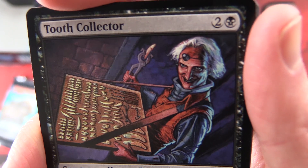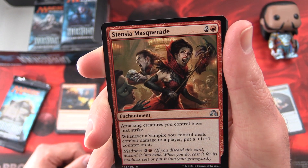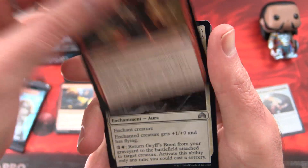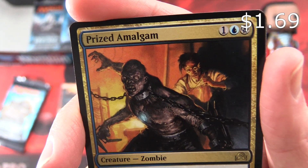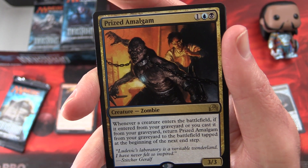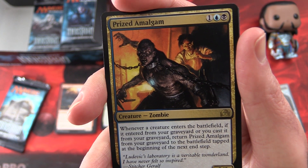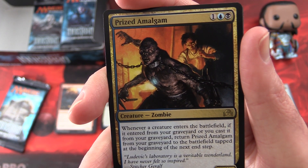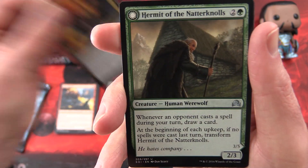Would you like some teeth? You need some spare teeth? No? Well, I've got some for you anyway. Stensia Masquerade, some more crazy vampires, Griff Spoon, and a rare: Prized Amalgam. This is a creature — zombie, 3/3 for three mana. Whenever a creature enters the battlefield from your graveyard, or you cast it from your graveyard, return Prized Amalgam from your graveyard to the battlefield tapped at the beginning of the next end step. So when you get it back, that seems pretty cool.